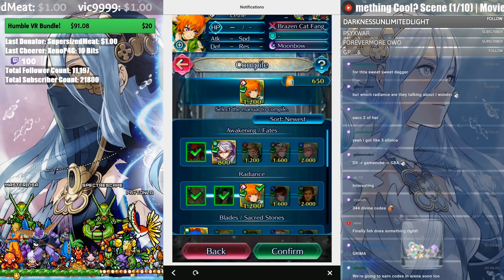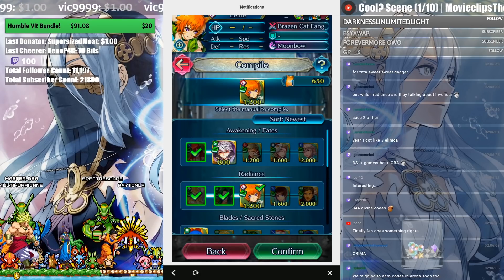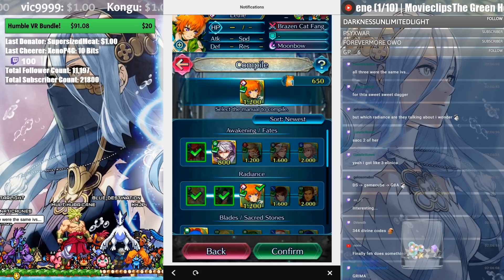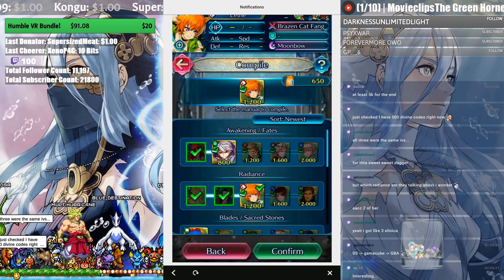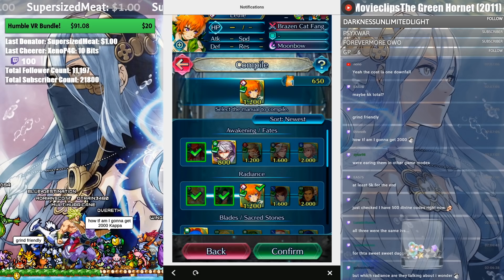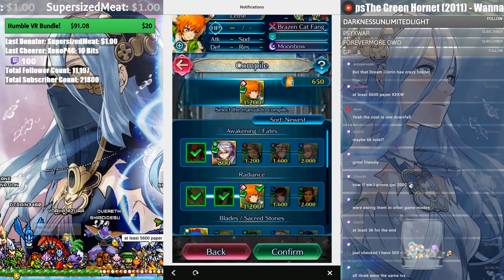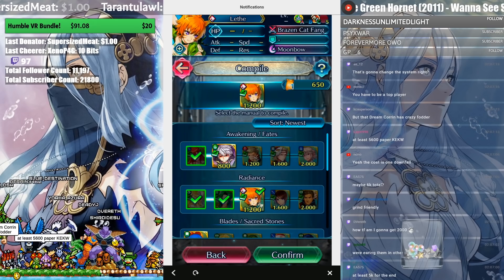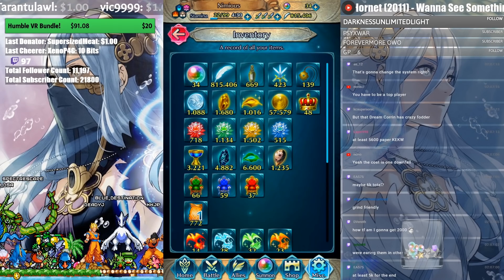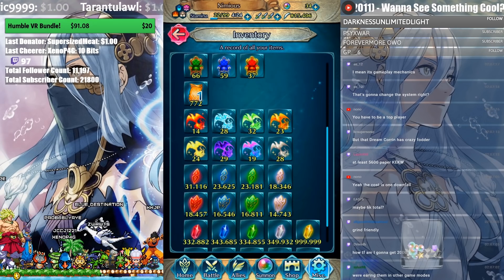It takes 2,000 Divine Codes for the final piece of the path. This also confirms you're only allowed to get one comic manual per hero — you can't repeatedly get the same hero's comic manual. So if I had Lethe and wanted to max out her merges, I can get one copy but not infinite copies. They'll give us paths based on games and we can only get one copy of each. Real quick: I currently have 3,000 grails and 772 codes.